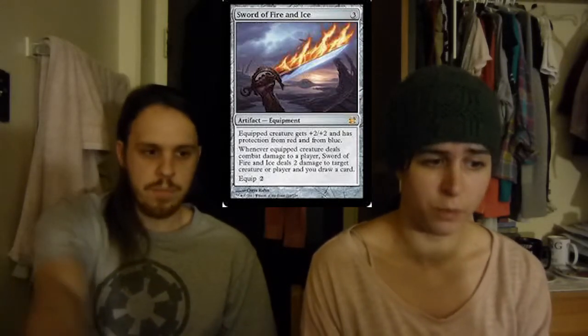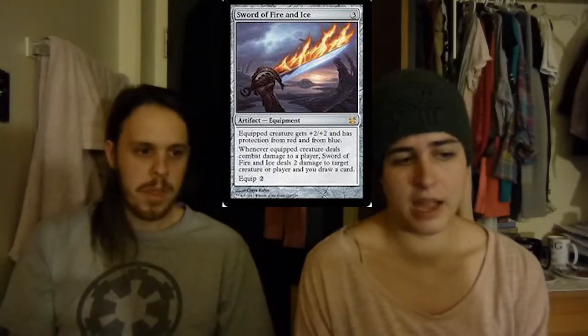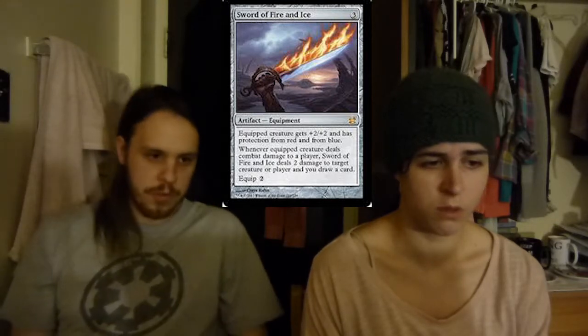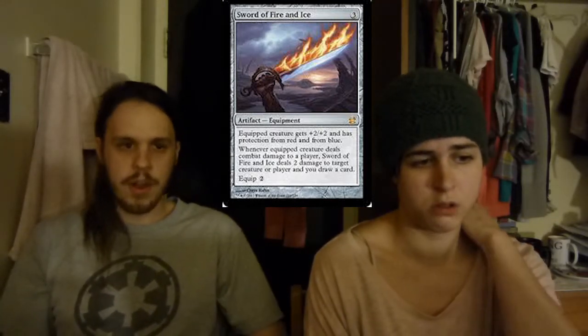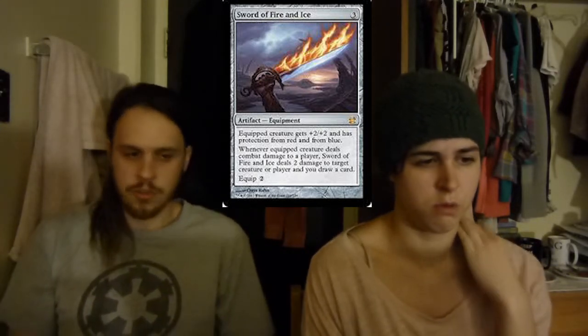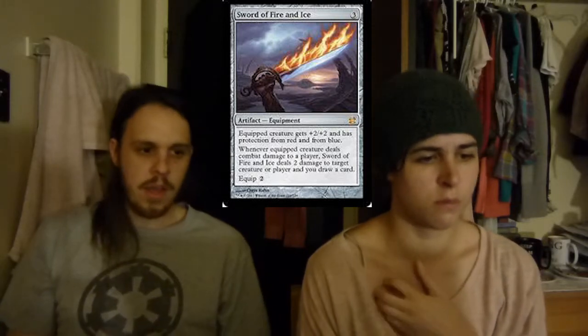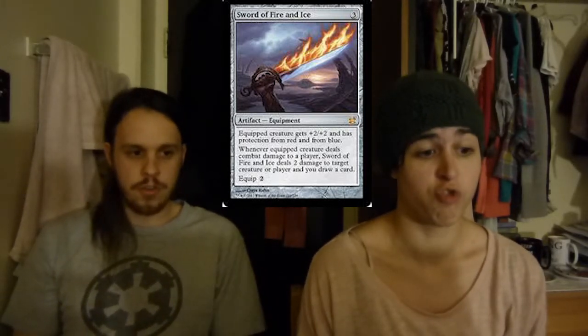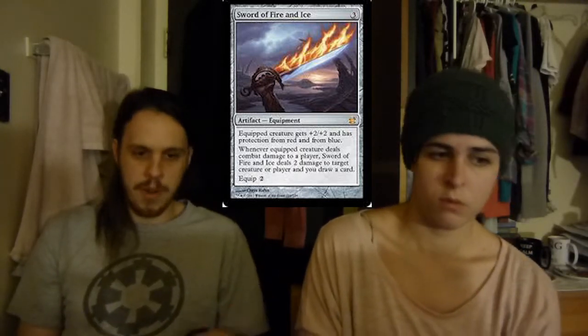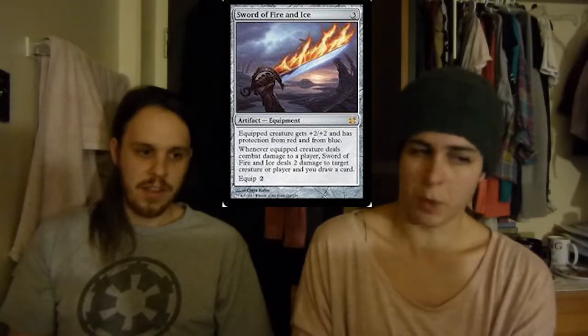Then we have the most expensive, Sword of Fire and Ice — protection from red and blue. Probably the best sword in existence, and it's the most expensive so that makes sense. You get protection from two of the most powerful colors in Magic. No removal can target the creature, no red damage spells can target it. Then you can do two damage to target creature or player, and even better, you get to draw a card. If you give the thing Double Strike, you now get four damage and two cards.